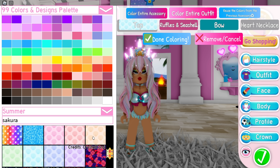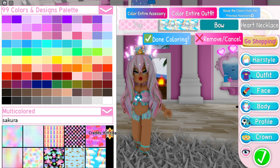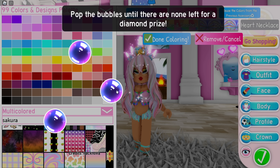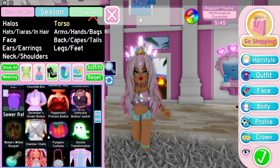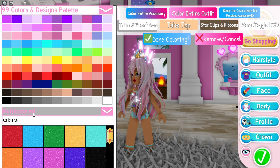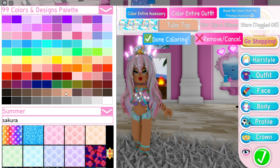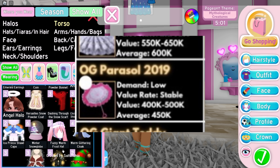Here are the top three items in the rarest and high demand category. First is the Large Rainbow Skirt, which goes for 550,000 to 650,000 diamonds — so the average is about 600,000 diamonds. I remember it used to be worth around a million diamonds, but demand is rising again. I really recommend going to the trading hub before the demand goes up even higher, because I can see that happening soon.